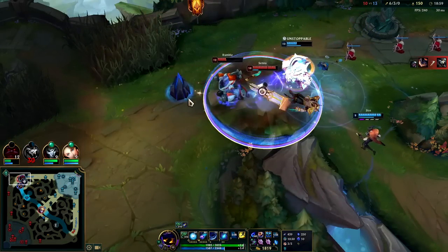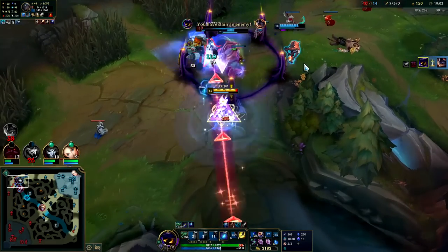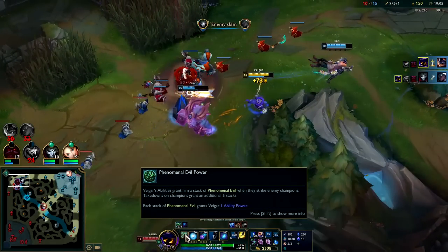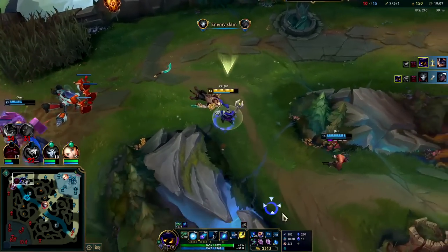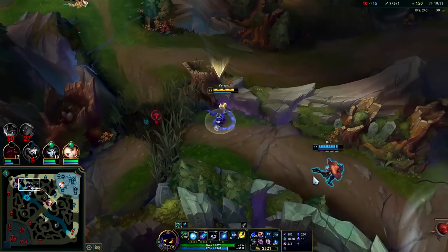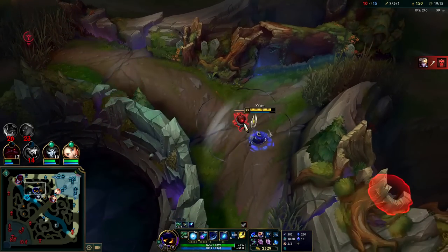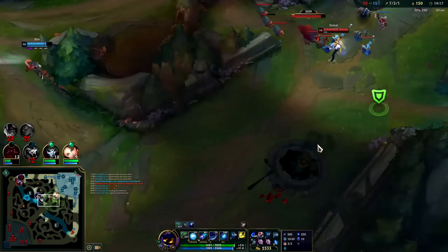Rumble doesn't have much sent — he's pretty tanky though. Get him with the cage, drop the double in the middle, Everfrost it. We get the permanent 5 AP per champion takedown, so that was 10 AP — plus I hit them with probably three or four abilities total, so that was about 15 permanent AP just off them right there.